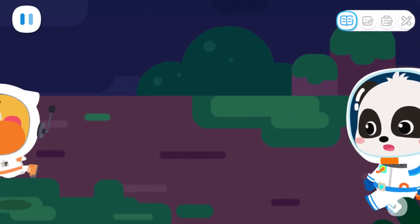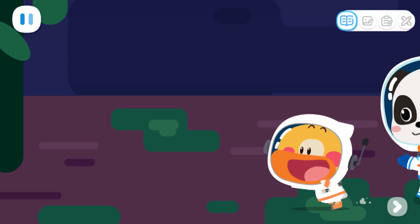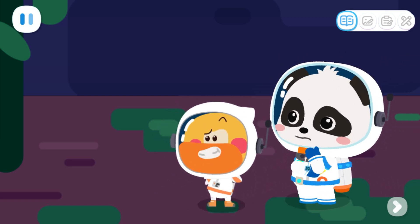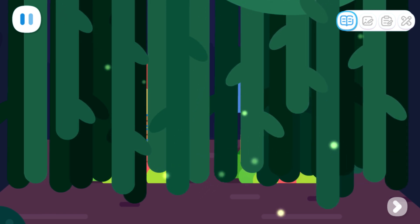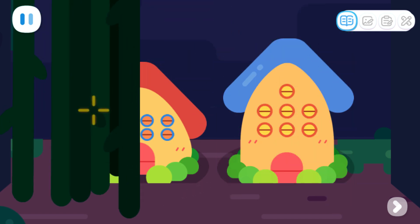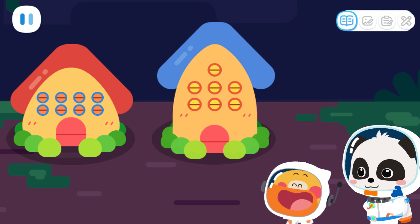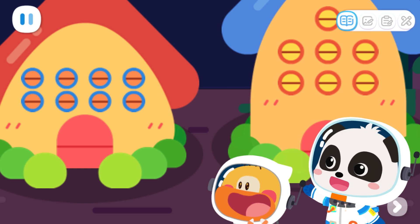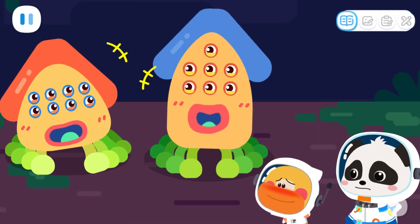Aliens! I'm coming! Quacky! Wait for me! The vines are blocking the way. Kids, help me push aside the vines. These are the aliens' houses, right? Excuse me, is anyone here? Oops — so the house is an alien!